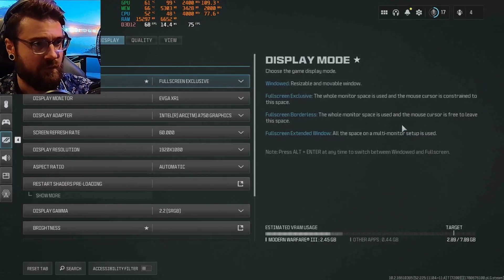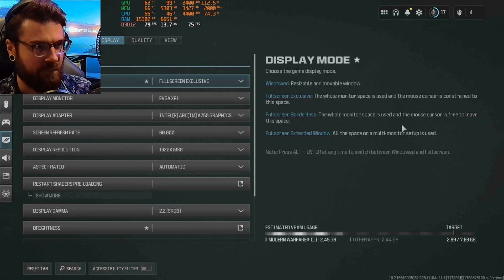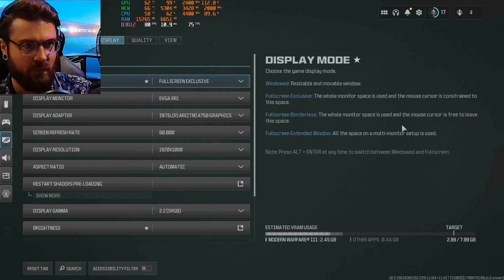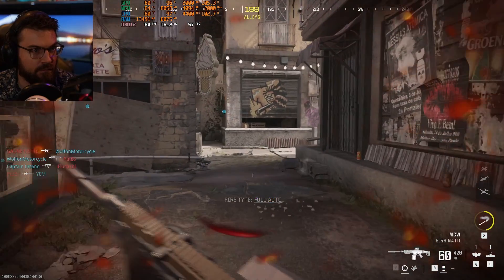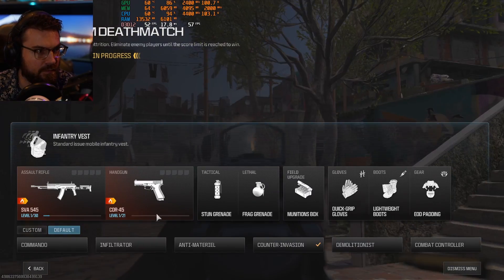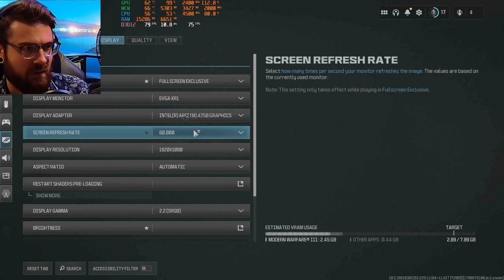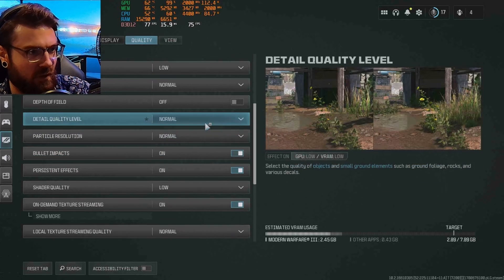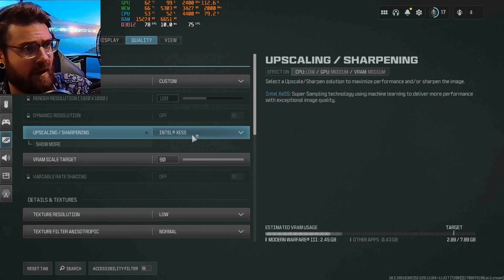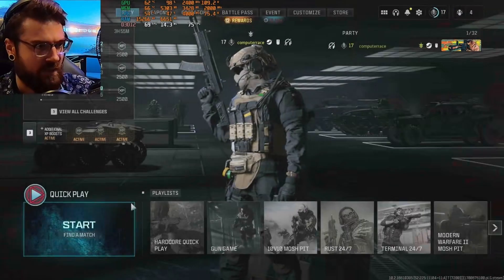I tried many things to record this using the AV1 encoder packed into this card — that's one of the best features if you're looking for a budget card. AV1 is awesome, but I cannot get it to work without crazy stuttering. I was using my Sony SLR and it was running so poorly I had to stop using it in that configuration. I even tried the EVGA XR1 capture card and couldn't get it to work right. Now with everything synced up it still doesn't look great. We're running at 1080p, quality on normal, low motion blur off, and I'm using Intel XeSS on the balanced preset.